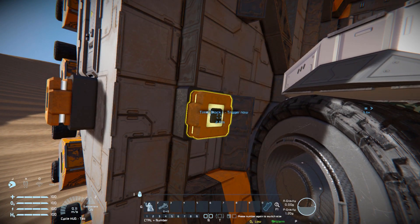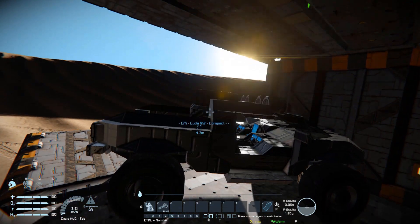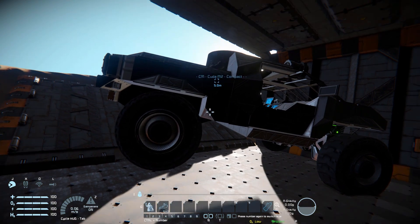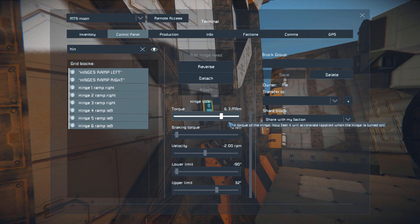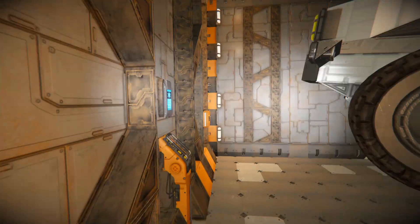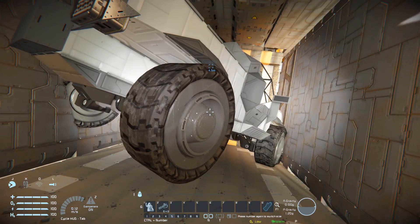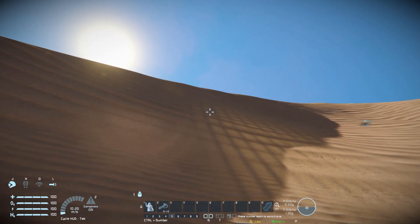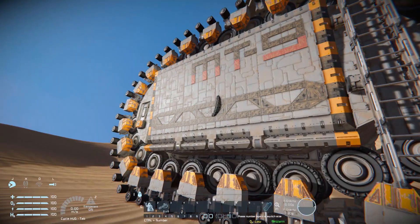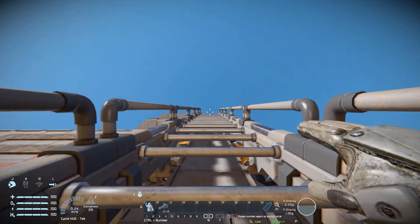Hopping out and risking closing that up, which should move it into place. Just shuffling it across — had to turn up the power just a little bit. Coming across to the button and snapping it in place, that should do quite nicely. I'm not going to risk closing that up, so I'll hop out of here and come all the way up to the ladder. Let's just ignore that wheel poking through there. Climbing all the way up properly.